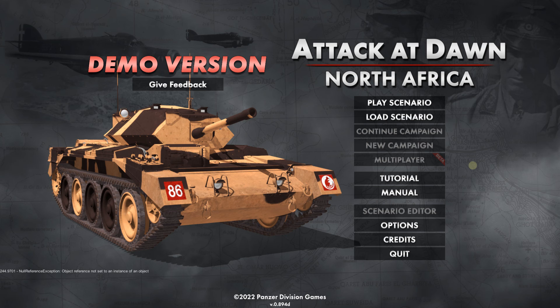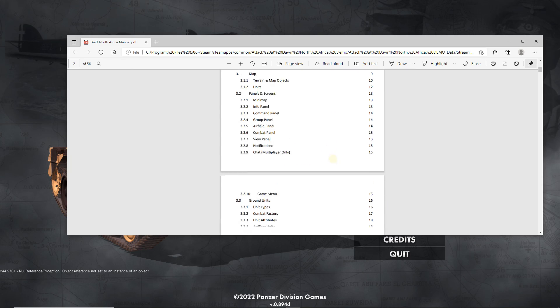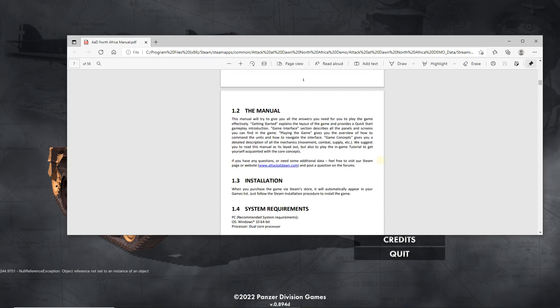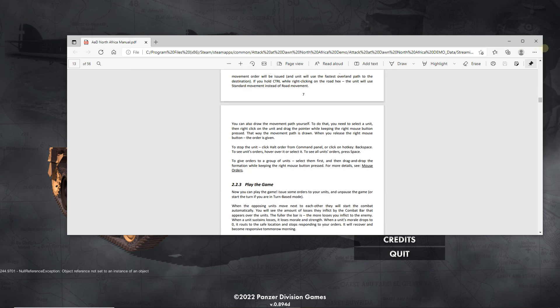That'll be a lot of fun with another human — you'll both put in your orders and then you'll get a combat file to see what happened. It looks like they've got the full manual here — excellent, they've already got the manual up.